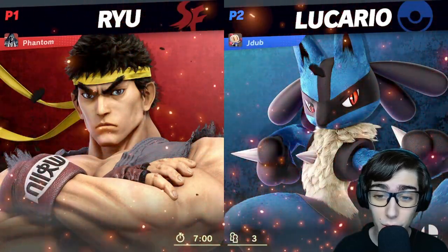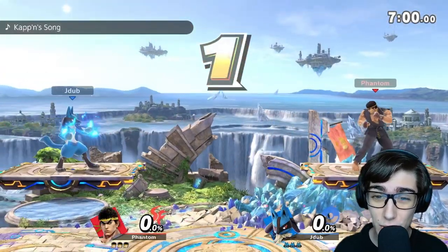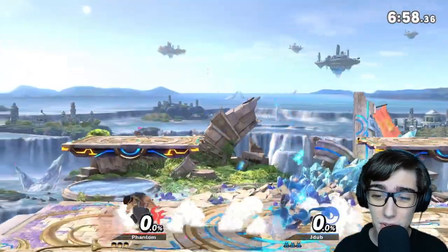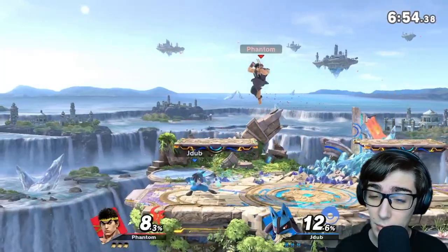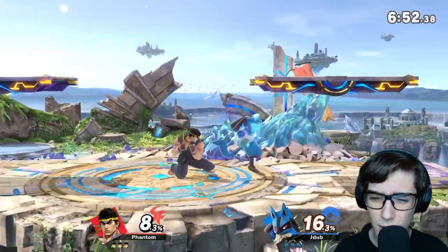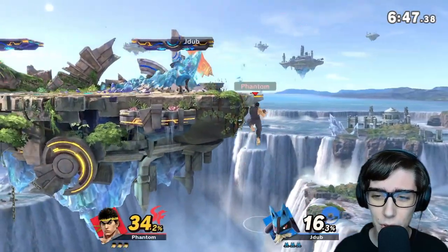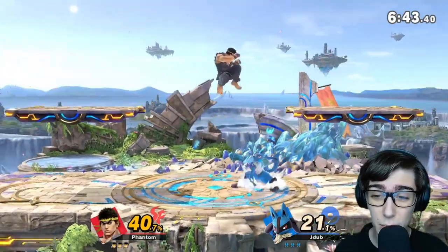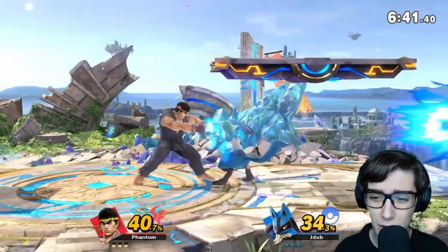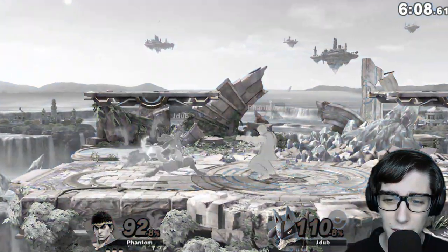Looks like we have Lucario up next — that should be a pretty interesting one. I definitely would not underestimate Lucario; all I need to do is kill him fast and Lucario won't be a threat. That's his medium jab. As you can see, that's how Ryu is able to play — you can use soft, medium, or hard and combo them into each other. That's how Ryu plays, and I think you're able to do that a lot more easily with Ryu than with Ken.